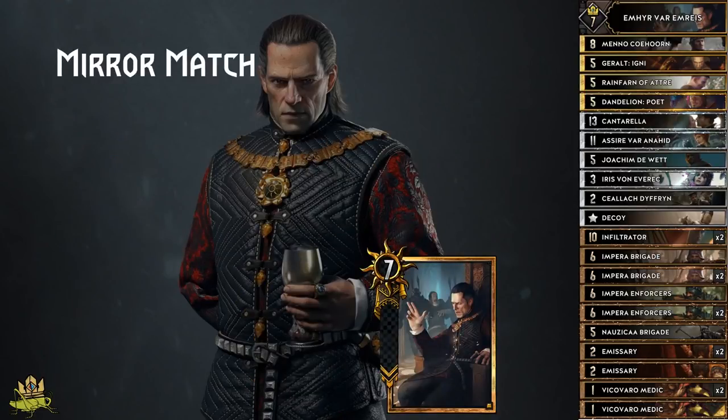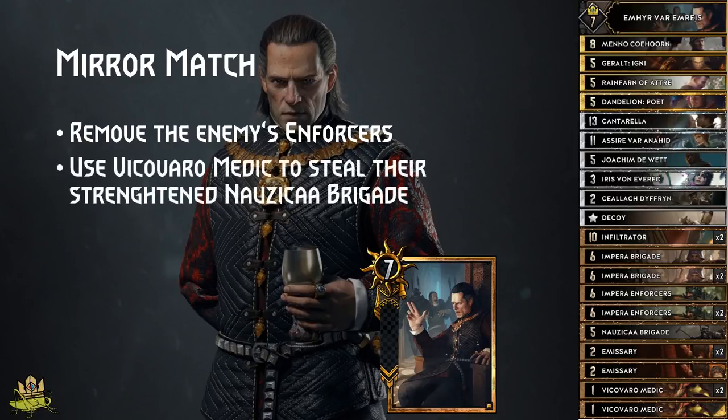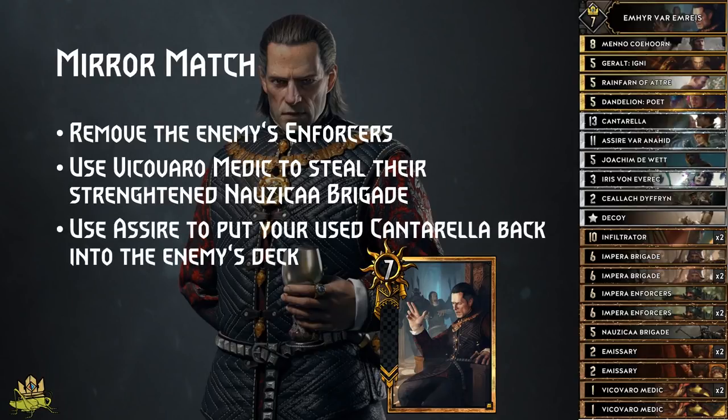Mirror Match: the key is to get more Enforcers onto the board than your opponent, so get them out ASAP, and use the shots fired from your Enforcer to kill off the ones of your enemies. Use your Vicovaro Medics to steal the enemy's Nausicaa Brigade to deny them some points. Putting back your Cantarella from their graveyard into their deck can hinder your enemies from free strategies using cards like Dandelion Poet or Vilgefortz.